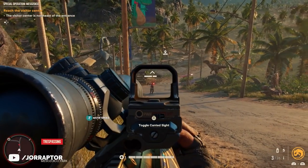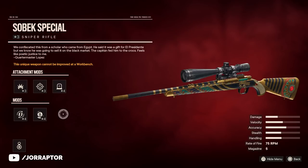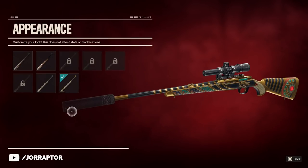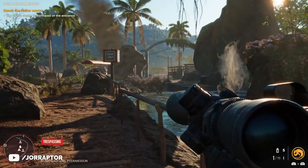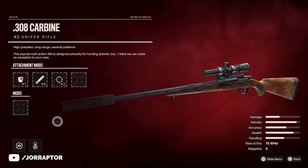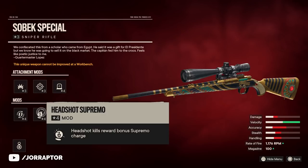Speaking of amazing golden skins, we also have the Sobek Special, which gives me Assassin's Creed Origins vibes — I really dig it. This is a unique variant of the .308 carbine sniper, so you can put the skin on the regular version too. It has two mods instead of one: headshot kills reward bonus Supremo charge, which is a really great mod.